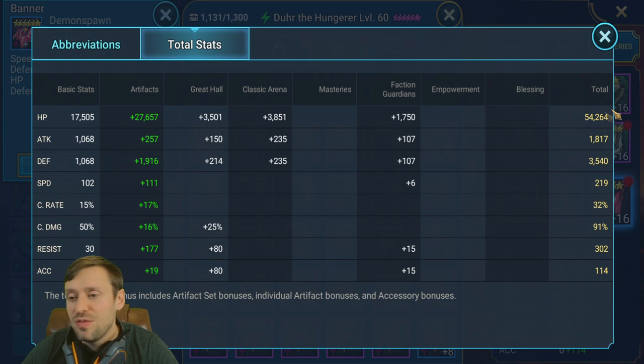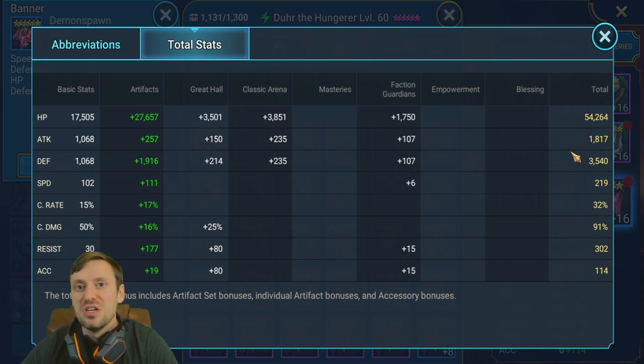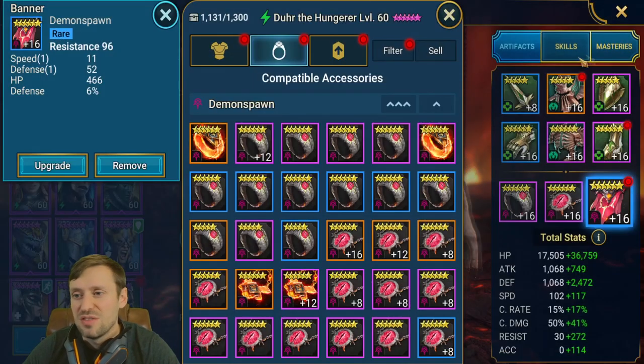Total stats: 54k HP, 3.5k defense, 219 speed. One mistake I made when first gearing for Iron Twins was focusing too heavily on resistance — I had champions with 600 resistance and they were still dying at the end when the boss does even more damage. It turns out you should prioritize defense over resistance for better survivability.